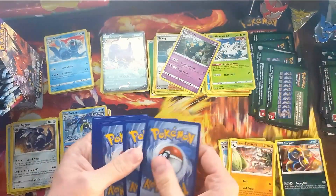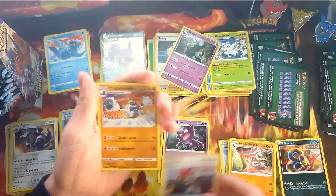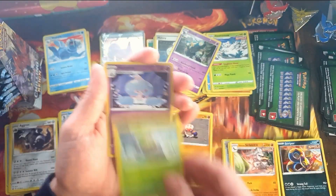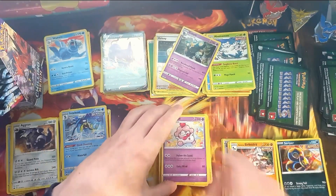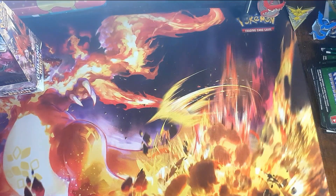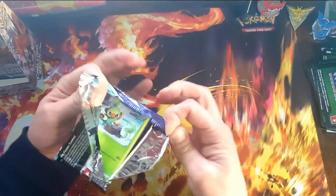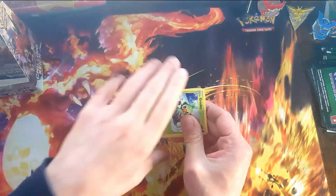Another Clobopus — and another Clobopus. Larvesta. Reverse Hattrem — and a Slurpuff. Needed that, so okay, I'll take that. Just looking for five more Uncommons, and we've got all the commons and uncommons of this set. We're looking for the Leron, the Crashing Gloves, the Honey, Justified Gloves, and the Impact Energy.